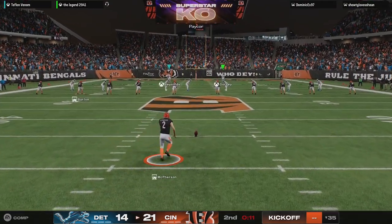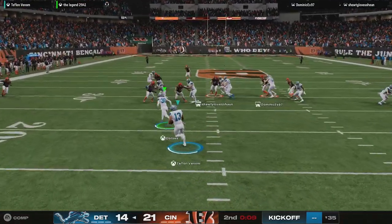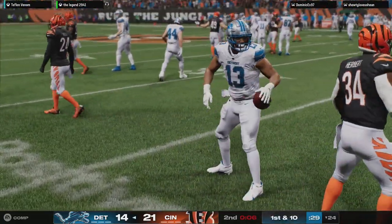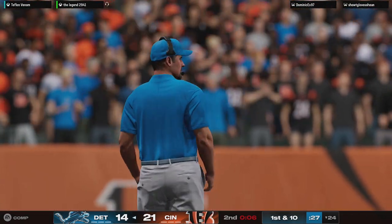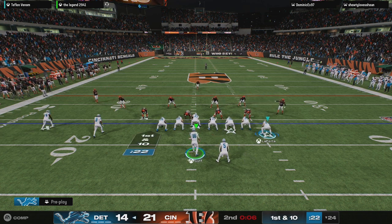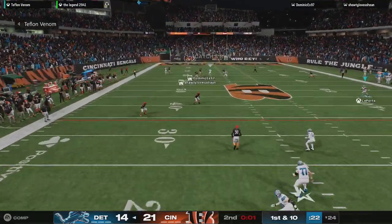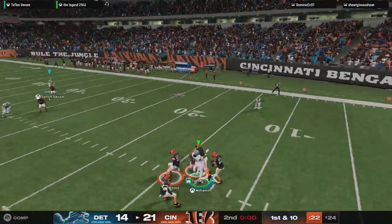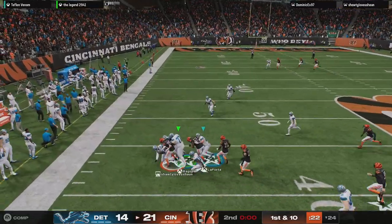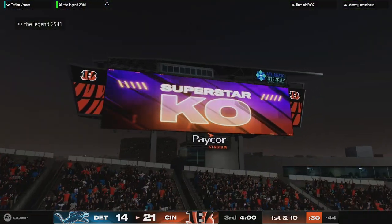Not much time remaining in this first half as the kick's away, and he brings this out past the 20 to the 24. The Lions' offense ready to kick off their next drive — only six seconds on the clock, so time likely for just one play. He's airing it out for Williams — into a double team and it's intercepted. D.J. Turner who's got it, and he will be brought down on what will be the final play of this first half.